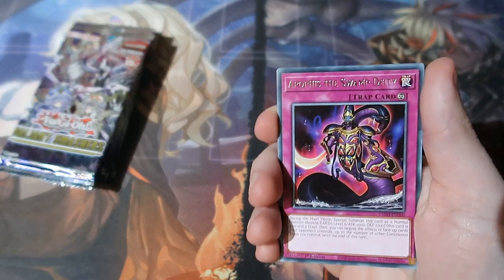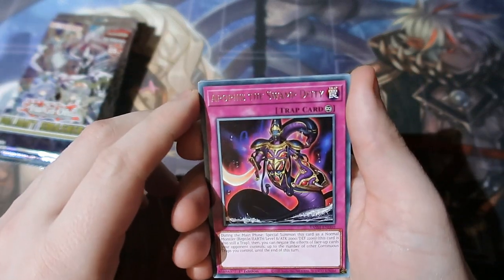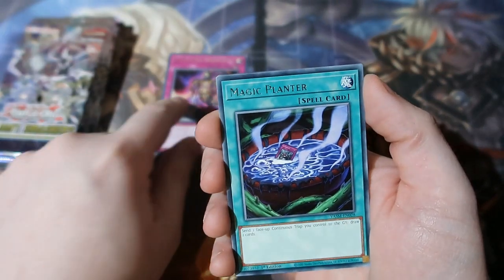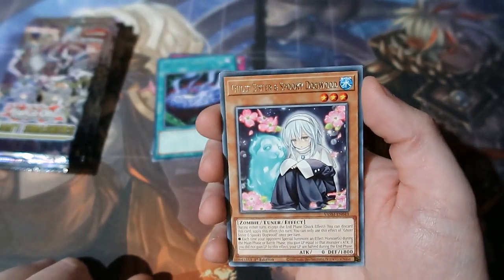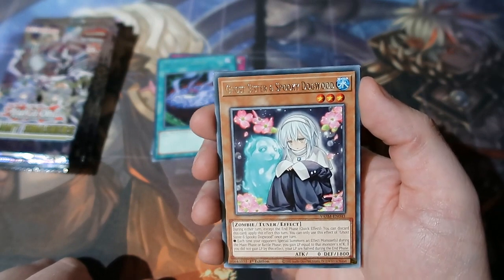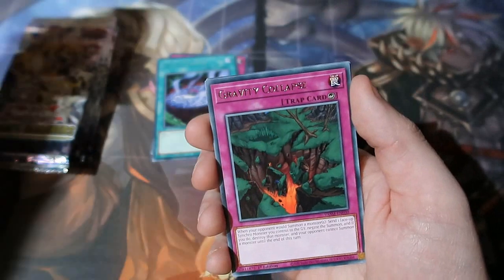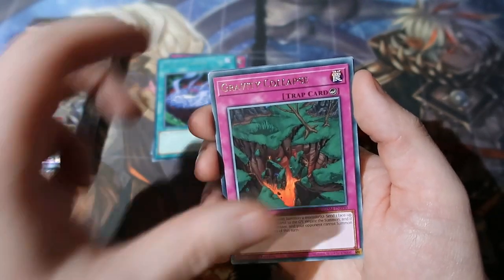Wow, great card to get a reprint as a rare this time - we've got Swamp Duty, a good token card there. Magic Planter - good reprint. Wow, Ghost Sister the Spooky Dogwood reprinted - that's definitely going into my meta folder, putting that to the side. Gravity Collapse.